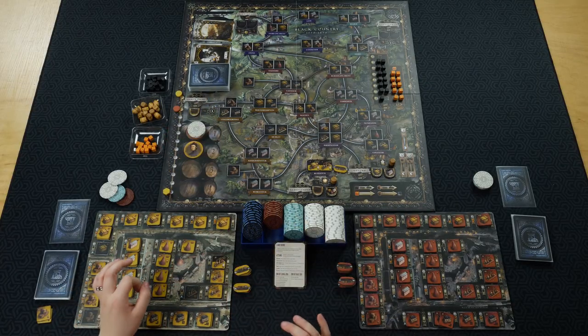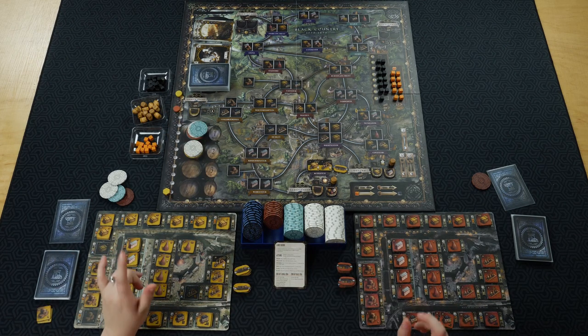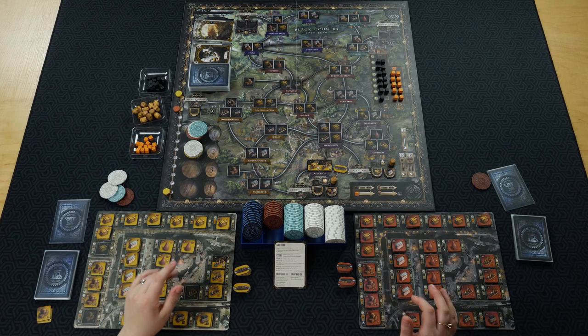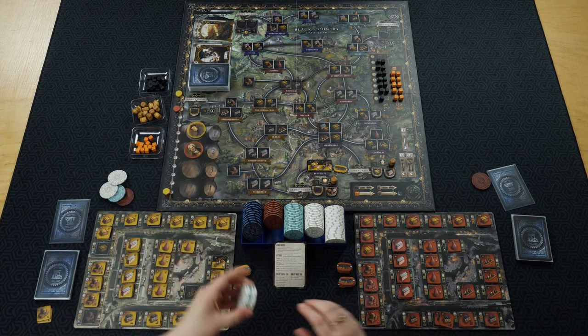Anything you spend money on, you place your money on top of your player board. The player who has spent the least amount of money that round becomes first player, so players can swap spots. All the money then goes to the bank. After first player is determined, you take your income phase — collecting from the bank whatever your income track says. Then you start the round all over again.